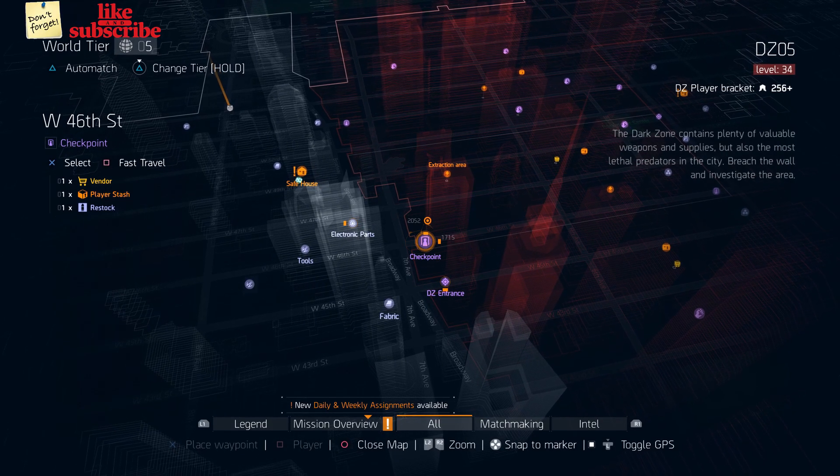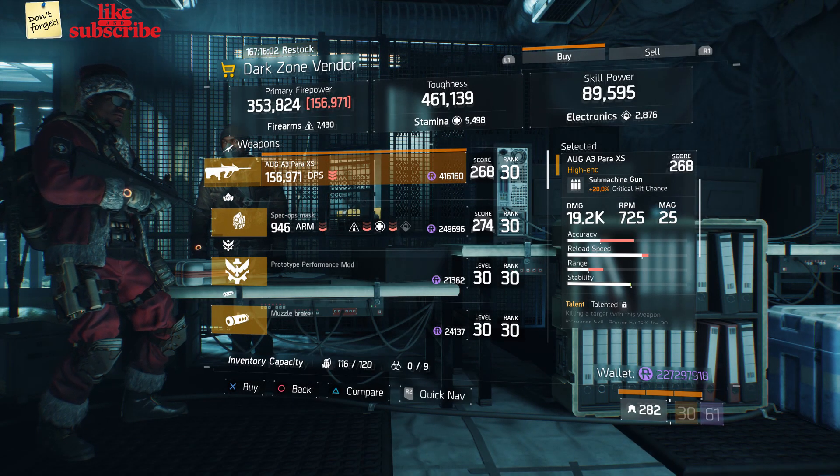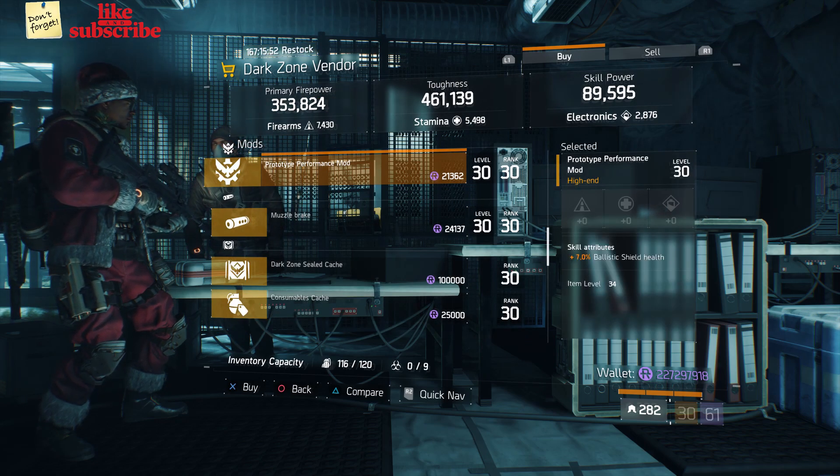For our next gear items, head over to West 46th Street Checkpoint. Here the Dark Zone Vendor has an AUG A3 Para XS. Also here we got a Prototype Performance Mod with 7% Ballistic Shield Health.